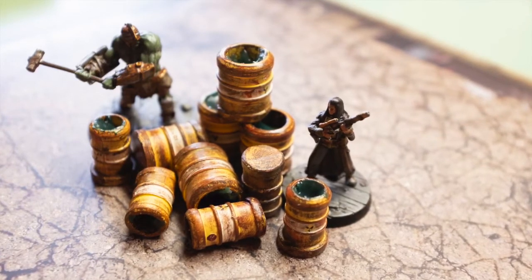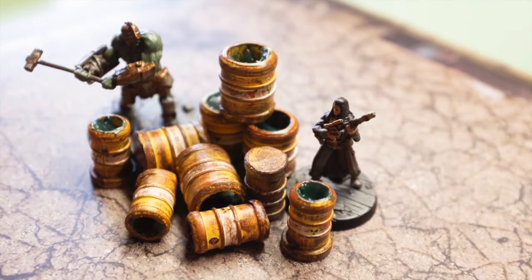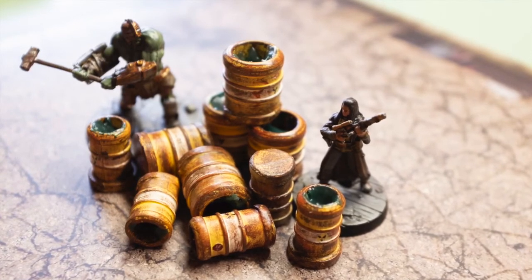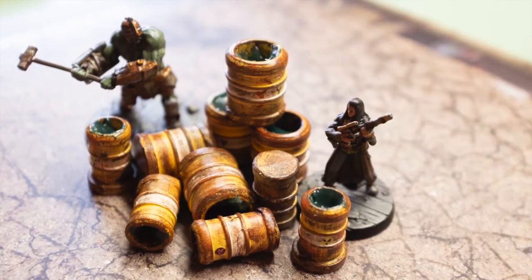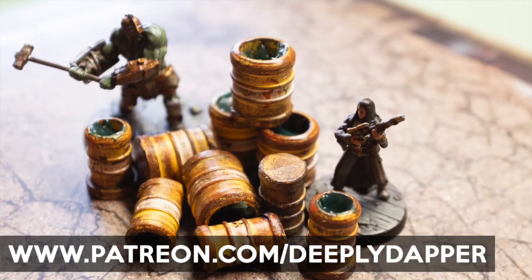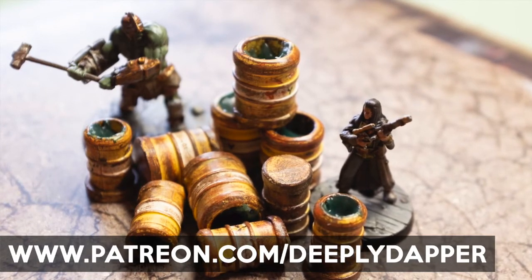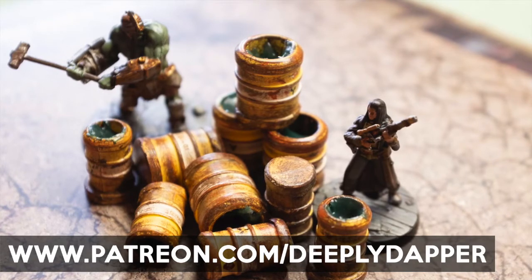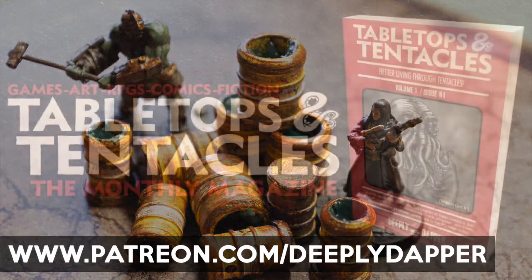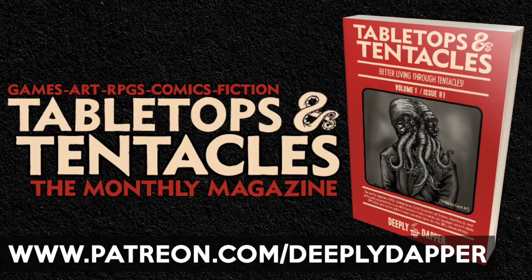I have included affiliate links in the description for the paints I used and a few of the other little pieces of this, as well as the game. If you want to check out Wasteland Warfare, clicking on any of those links to buy your stuff on Amazon helps us out, but you still pay the same price you would have paid if you just went to Amazon regularly. You can also go to our Patreon page at Patreon.com/DeeplyDapper. Not only do you help support the channel and indie artists as we are working in this weird quarantine time, but you also become a subscriber to our magazine, Tabletops and Tentacles, which is going to be a great geek magazine covering comic cons, role playing games, tabletop gaming, art, fiction, film, and a little bit of everything else.